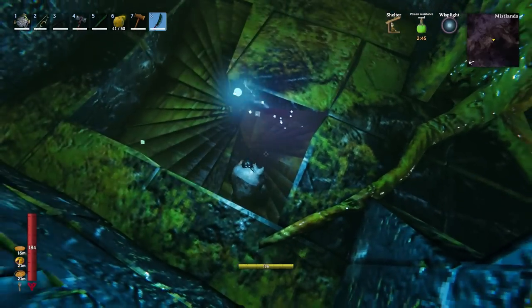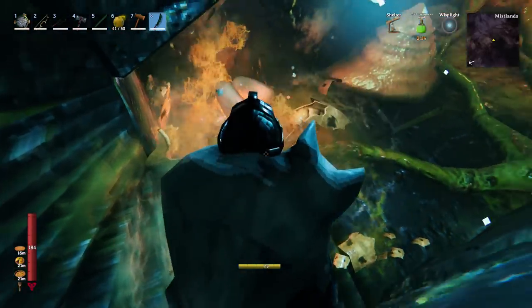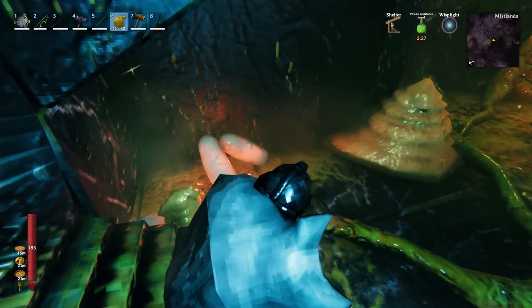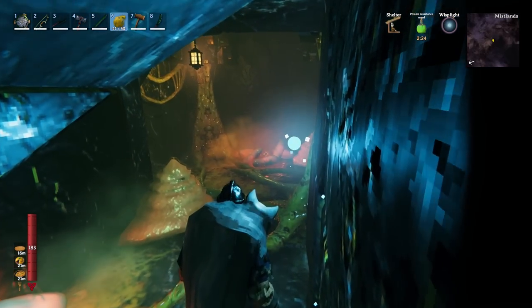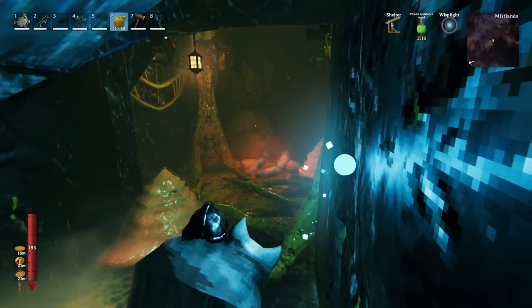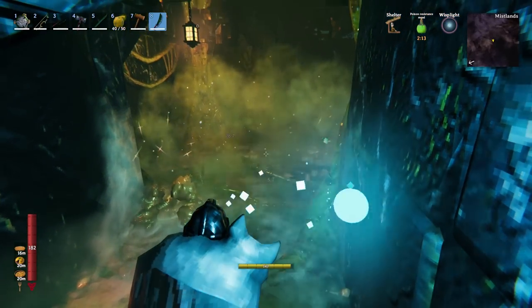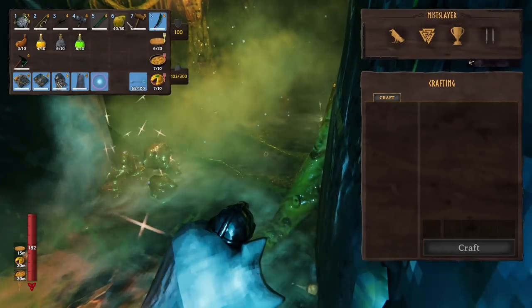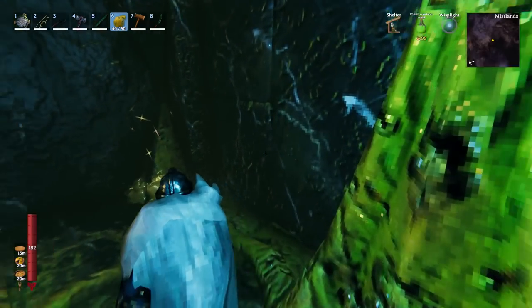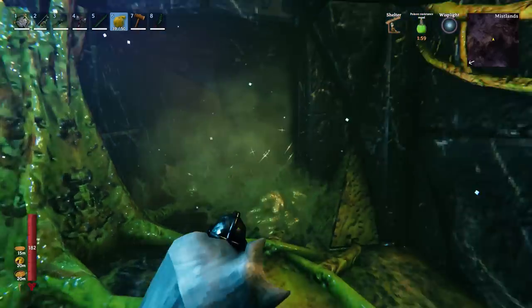An egg just hatched so I'm getting my dagger out for that high DPS. As you can see the dagger takes good care of those — the fast attack speed really helps for those small enemies. We can see there's some eggs over here that haven't hatched. One thing we can do is throw an ooze bomb on them. If you want to play eggs super safe, you can throw ooze bombs on top of every single pile of eggs — it just melts them.